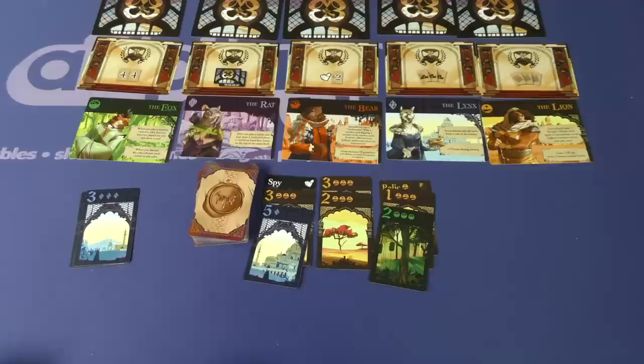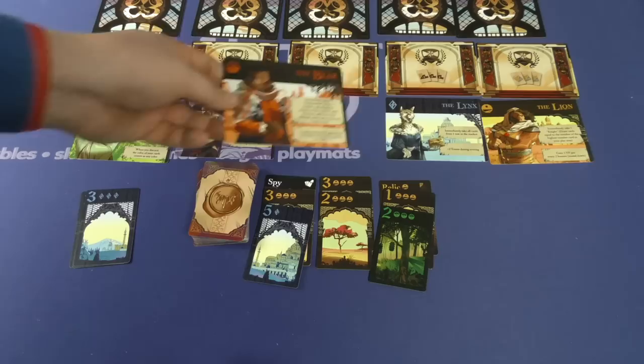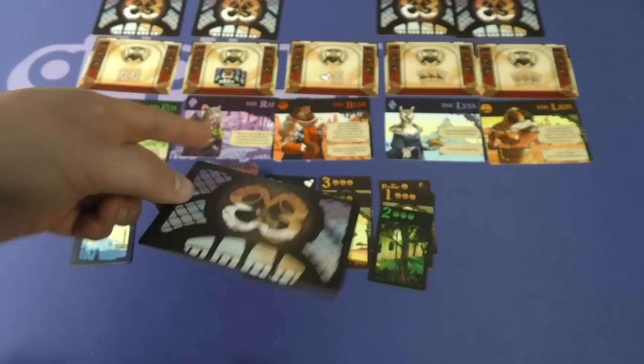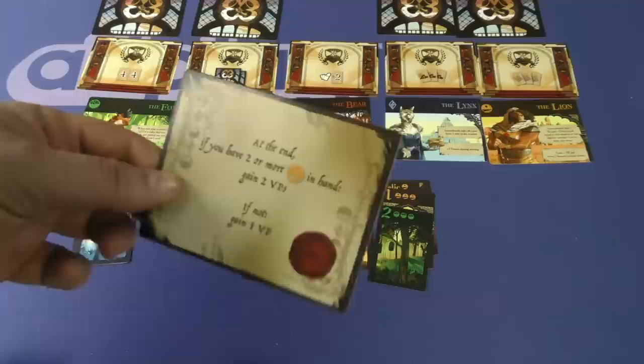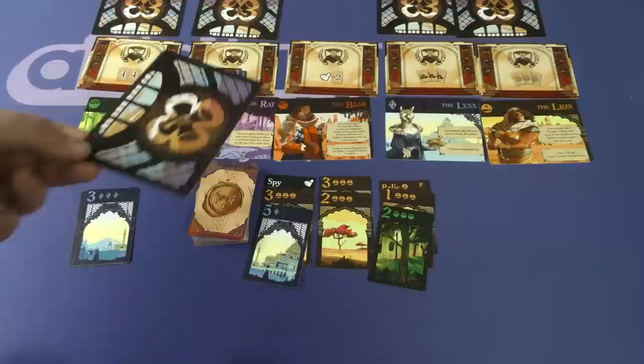Another thing you can do is if you have three cards of the same color in your hand — let's say I have three reds — I can discard those three reds and take one of these quests. These are randomly put out at the beginning of the game. You'll secretly look at it, and this one says at the end of the game, if I have two or more of the orange cards in my hand, I'll get two victory points; otherwise it's one victory point. So taking one of these is worth a victory point no matter what, but it could be worth two.